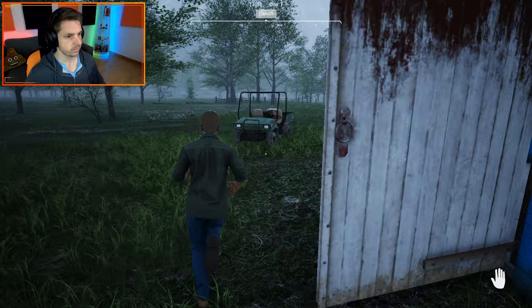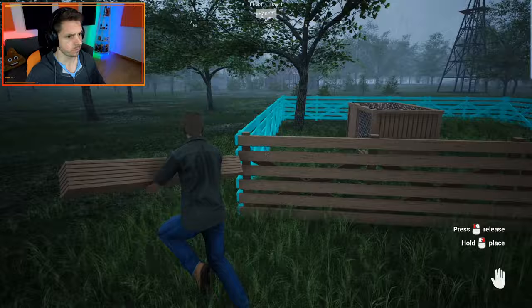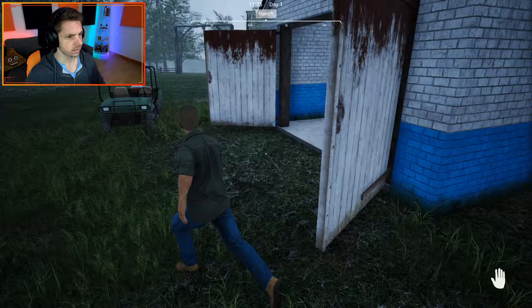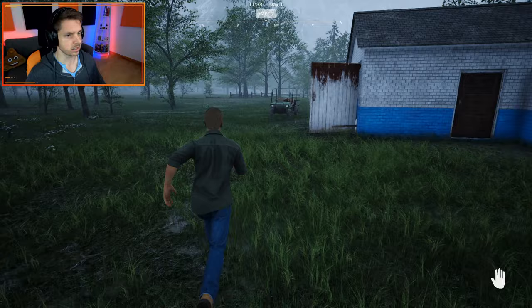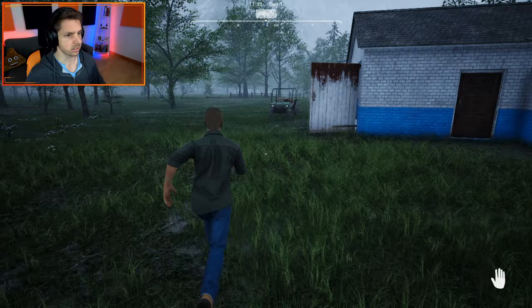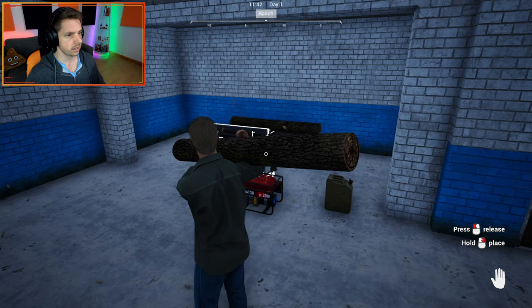I wonder if rain affects crops - that'll be interesting, especially since you can get sprinklers. Basically this gate is going to keep the chickens contained so they don't roam around and leave eggs all over the place. Obviously if they leave eggs all over the farm you're never going to find them, so you can't sell them and you lose money.